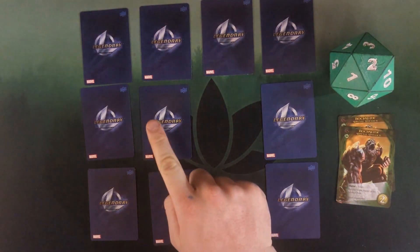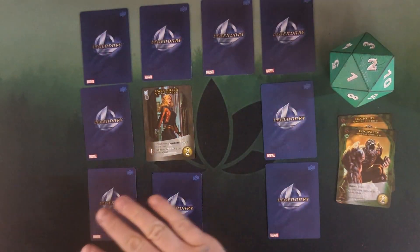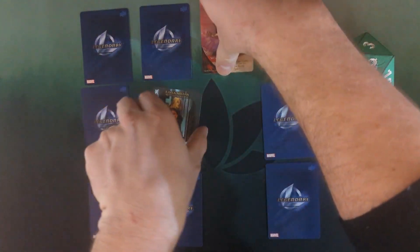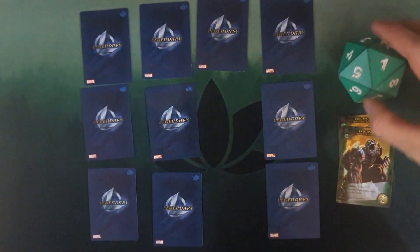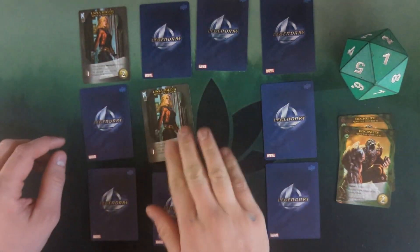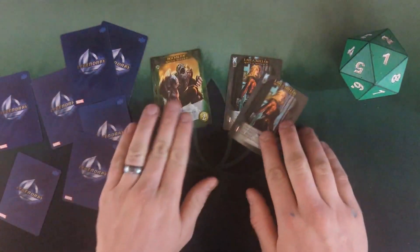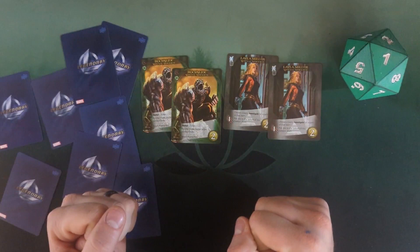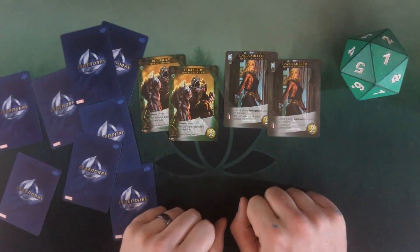Attempt four: Lila Miller — nothing matches down here. Let's try another — a wound. At least we know where the wounds are. Last attempt: top left corner — Lila Miller and Lila Miller. Perfect! So we're going to be able to add a Lila Miller and a Rock Slide to the team whenever we need to if the scheme is going to be a little too difficult.